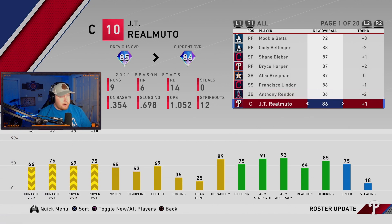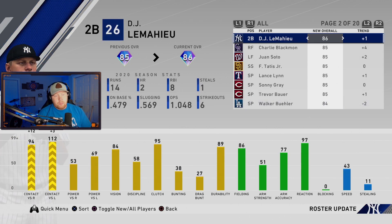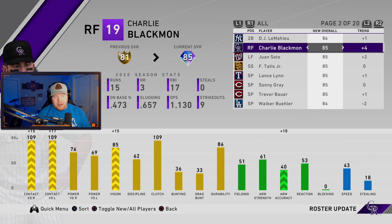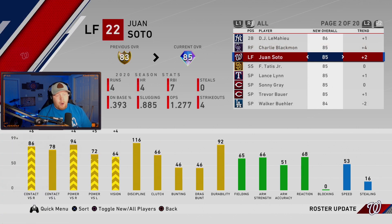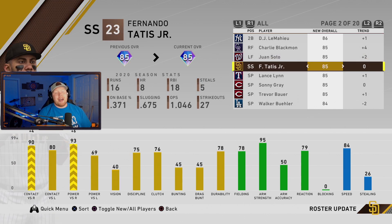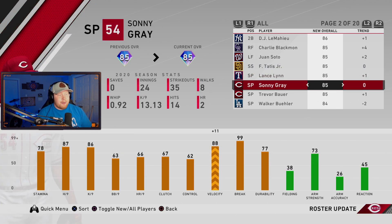Rendon got a very big downgrade. Realmuto actually went up one overall — downgrade in contact versus righties but everything else went up. DJ LeMahieu got another boost in contact. Charlie Blackman went from 81 to an 85 overall diamond — absolutely insane, contact versus right and left go up over 15, and vision goes up over 15. Juan Soto goes diamond as well with a big boost versus righties, boost in power versus lefties, and a boost in vision. Fernando Tatis got even better versus righties. Lance Lynn goes diamond. Sonny Gray stays diamond but gets a bump in velocity. Trevor Bauer goes diamond.